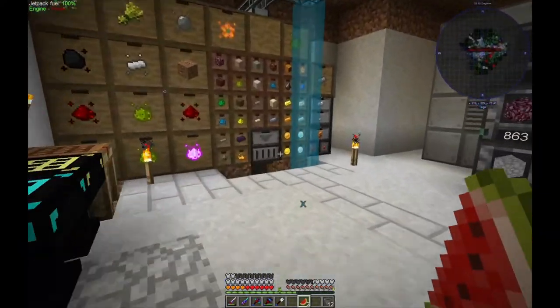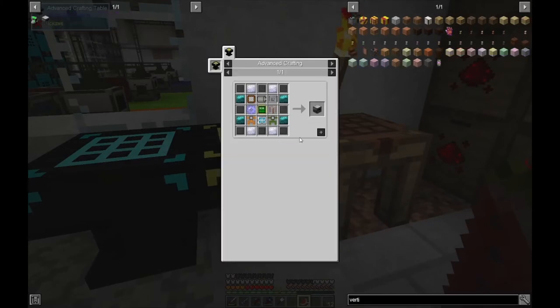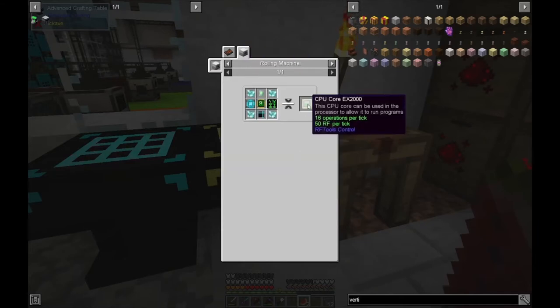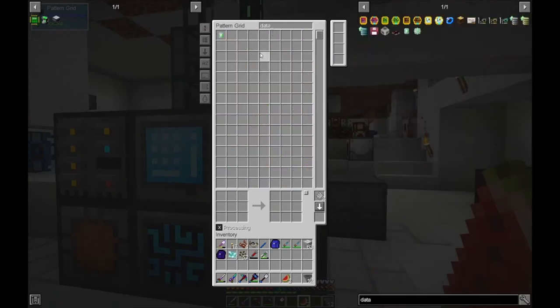Next we've got to get going on our last piece of the puzzle, which was a CPU core. We're going to put on the assembler - you need a rolling machine here. We've got the dimensional shards. Do we have a data storage circuit? Let's see if we have one here. Yes, we do.